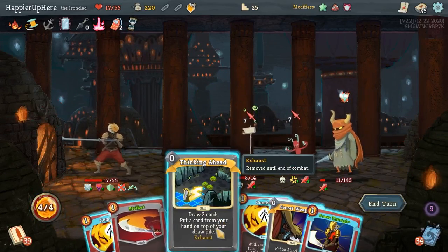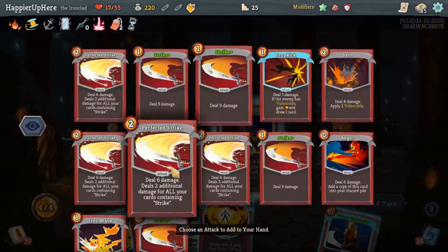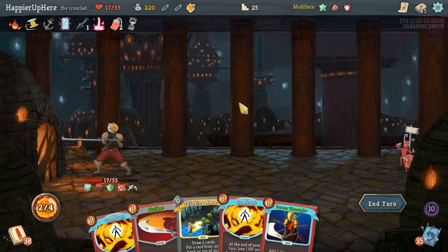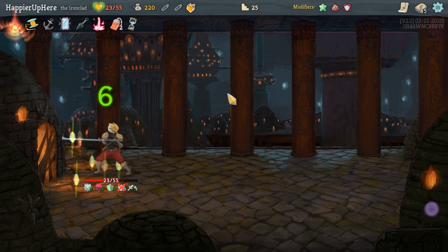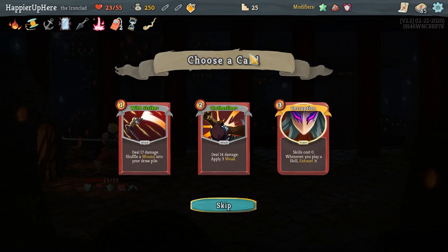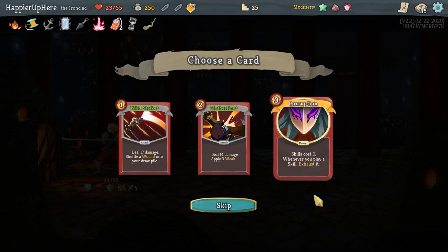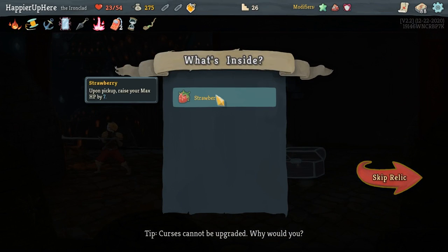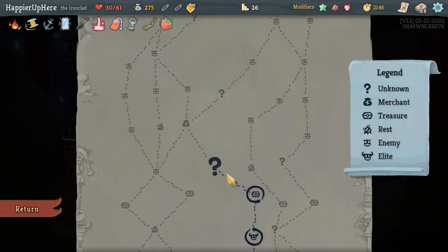Come on... let's do Thinking Ahead. This was actually tougher than I thought it would be. Sadly wasn't able to perfect. Got Peace Pipe: you cannot remove cards from your deck at rest sites. I might do that with one of the Writhes and Corruption — definitely no question about that. Got a Strawberry — picking up max HP by seven. That was badly needed.